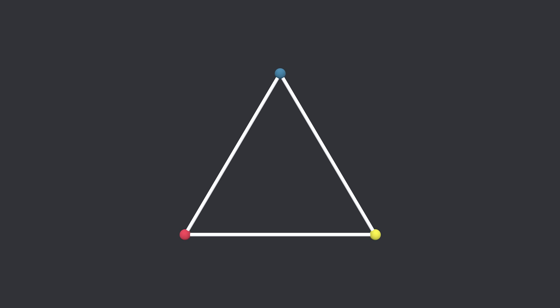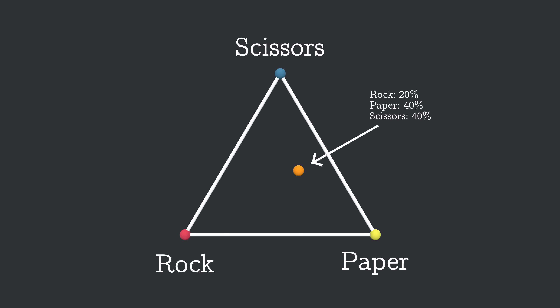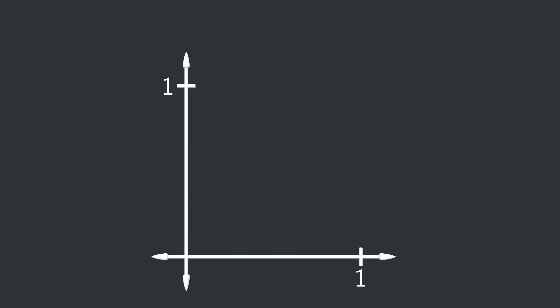We're going to use this triangular graph, where any point inside the triangle specifies the fractions of rock, paper, and scissors. A common name for this kind of graph is a ternary plot. For me, this graph didn't make sense right away — it seemed like it had to be cheating or fake or something. I think the easiest way to explain it is to start with a normal Cartesian graph. On this graph, the horizontal axis is the fraction of paper players in the population, and the vertical axis is the fraction of scissors players. So this point is 100% paper and 0% scissors. Rock isn't on the graph, but it's whatever's left over, which for now is 0.